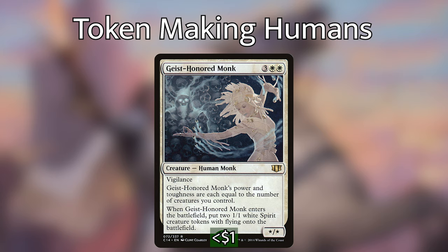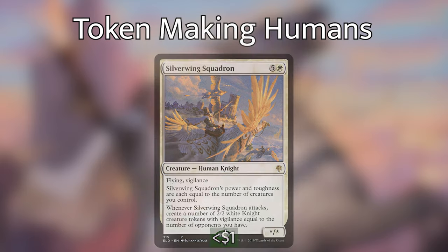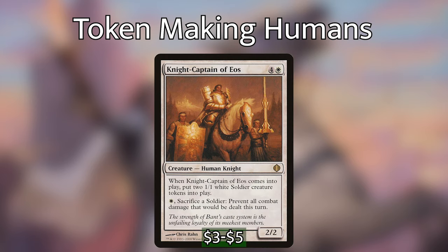Geist-Honored Monk is really powerful — one of the most powerful creatures on the board when it comes out. It brings extra bodies for additional activations, and with a full board its power equals the number of creatures you have, making it a huge threat on its own. Similarly, Silverwing Squadron is kind of a redundant Geist-Honored Monk with flying and vigilance, though it only creates tokens when it attacks. Knight-Captain of Eos comes in with two more Winota activators and provides an efficient Fog if a lot of combat is coming our way.